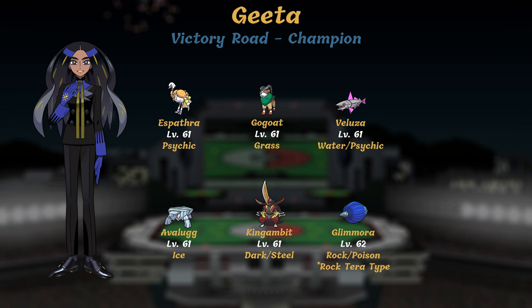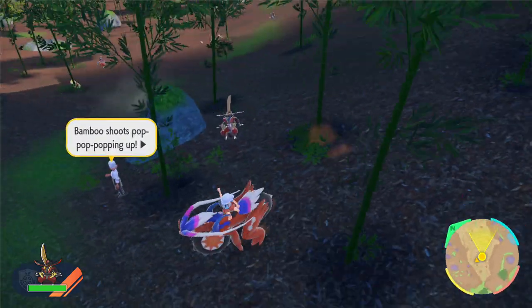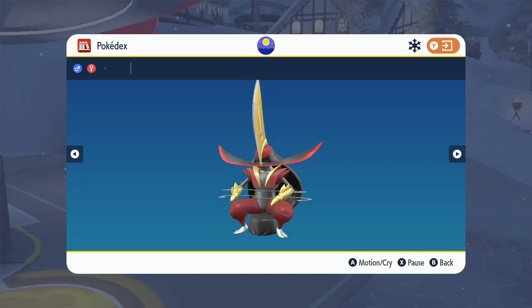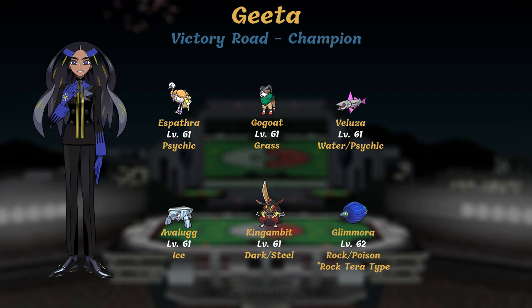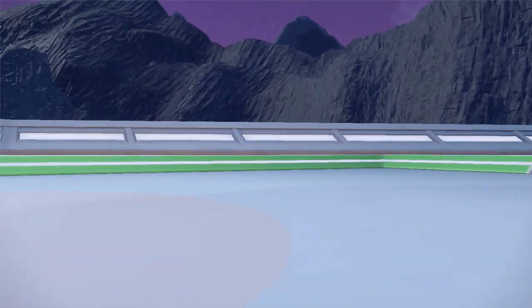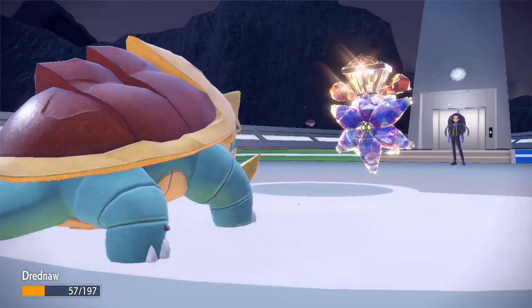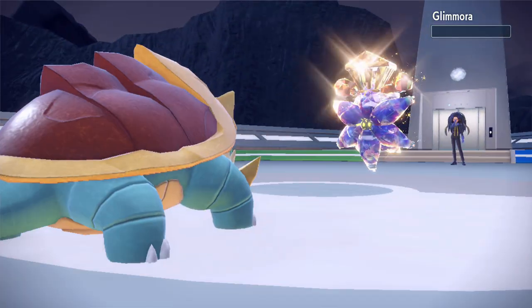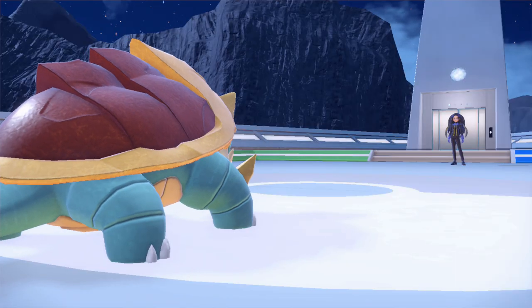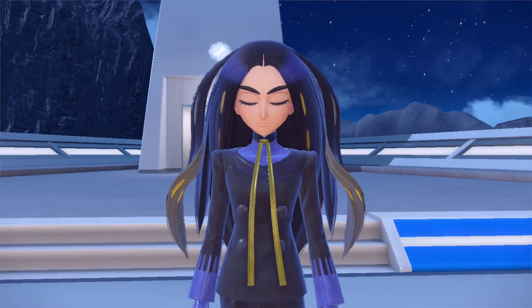At last we reach the champion of Paldea, Geeta. There's no type specialty here — Geeta's team is totally balanced with a level 61 Espathra, Gogoat, Veluza, Avalugg, King Gambit the new evolved form of Bisharp, and Glimmora as her ace with a Rock Terra type. Surprisingly, Geeta didn't give me as much trouble as Hassel. Bisharp took out Espathra and Veluza, Skeledirge handled Avalugg, King Gambit, and Gogoat, and Drednaw cleaned up against Glimmora. Congratulations — you've achieved champion rank in Paldea. But your journey is far from over; the final trainer of Victory Road awaits, but first let's head to Poco Path Lighthouse to finish the Path of Legends storyline.